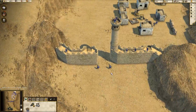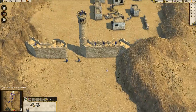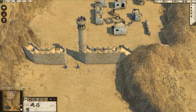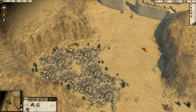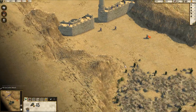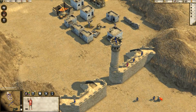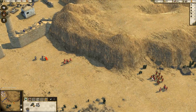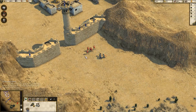Here we can see the problem with Stronghold Crusader 2 — I can't use Q and E to rotate my map. I have to use the middle mouse button. Q and E! These are my buttons. Like, what the hell? How do you get away with killing the keyboard off? No skin off of anybody's nose here.